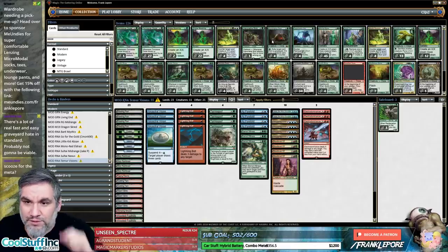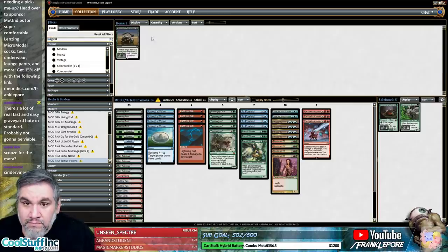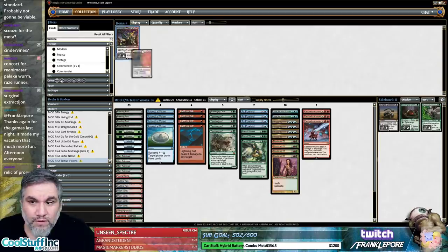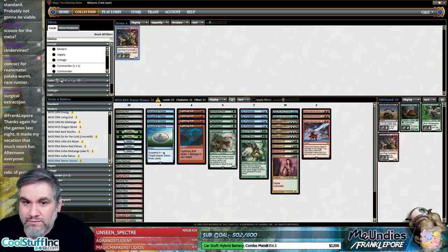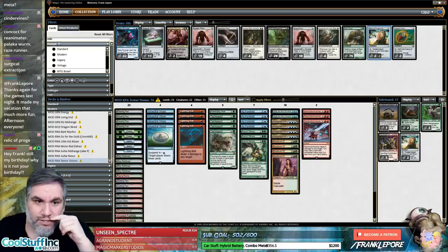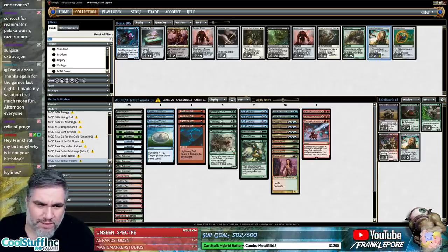I can see having one Scavenging Ooze in the main and two in the sideboard. Put a couple of Surgicals, Fulminator Mages, two Relics. We get four sideboard slots — it's either ramp and grow. I think we want a Growth Spiral type card, but we only have 23 lands so we might not hit the land. I don't love ley lines if we can't cast them — if they're not in your opening hand it's pretty rough.